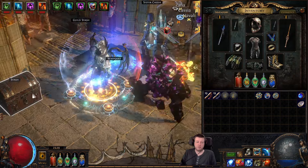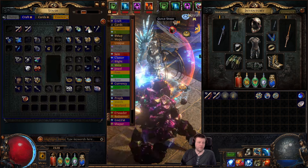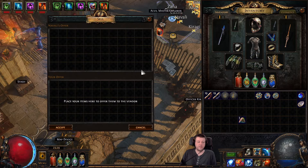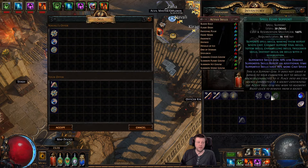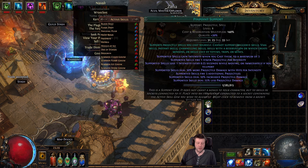Then we just repeat what we did before on the new gems. Grab three Gem Cutter's Prisms and sell them to Navali. These will all go to level 1 with 20 quality, and the cycle repeats.